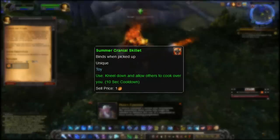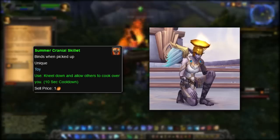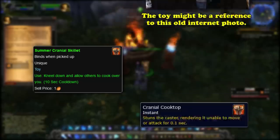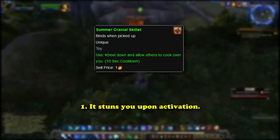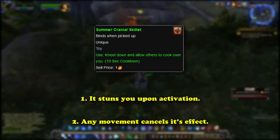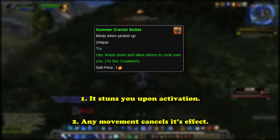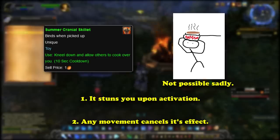Next up we have a toy called the Summer Cranial Skillet. When used, this toy puts a large bronze skillet on the player's head. The skillet acts as a campfire, meaning other players can cook atop your head. The toy's description reads: 'Kneel down and allow others to cook over you.' The buff the player receives is called Cranial Cooktop and lasts for 5 minutes. There are two major downsides: first, the player is briefly stunned when they initially use the Summer Cranial Skillet; and second, moving or taking any action cancels the toy's effect — because it cancels upon any player action, you cannot actually cook on yourself, which is a bit disappointing.